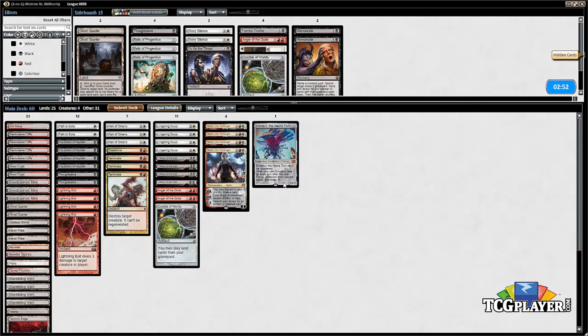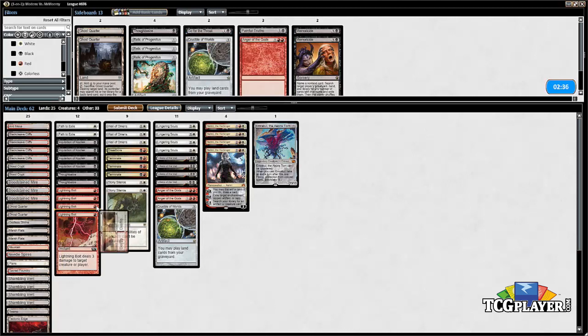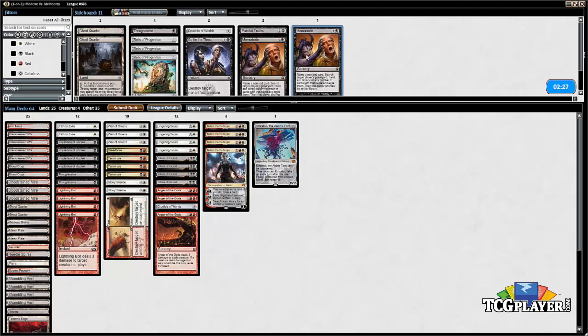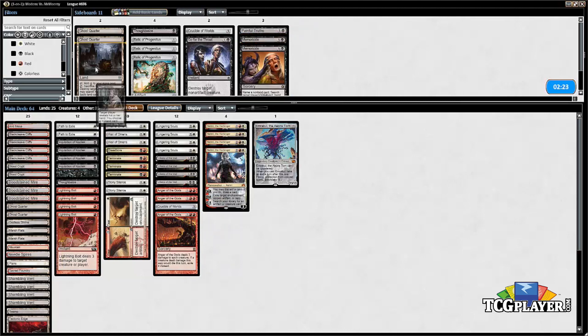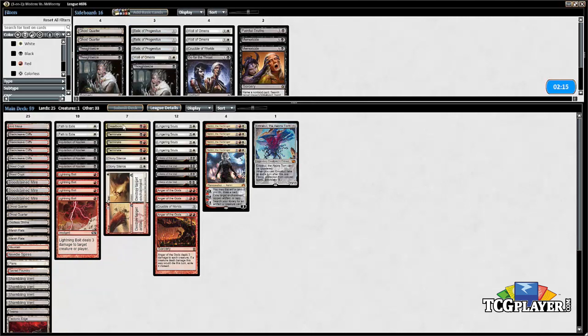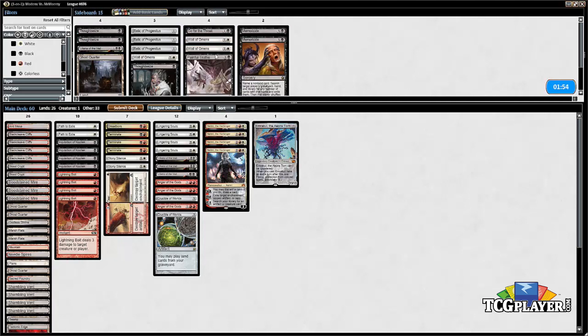Going on to the sideboard — those early plays really ended up lining up well against what our opponent was doing. After board we do have two copies of Stony Silence, which is of course our best card in this matchup. We've also got a copy of Wear/Tear which can destroy an artifact. We saw Anger of the Gods be good; I think we probably want the third one for this matchup. We can take out some of our discard here, and Wall of Omens is also pretty weak. I'm fine taking out the Wall of Omens, and I think we probably want another Ghost Quarter and another Crucible to be able to lock up the game later. We can take out a Liliana of the Veil since on the draw Liliana is really not where you want to be.